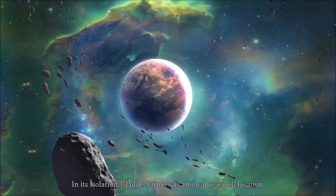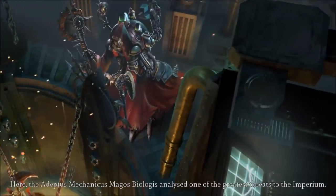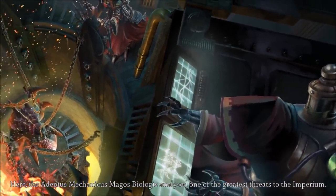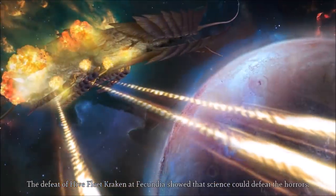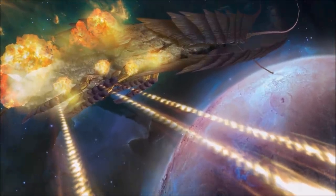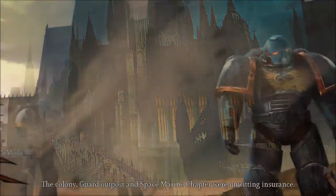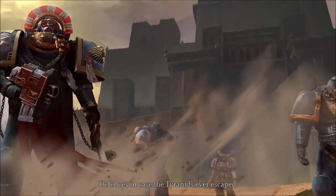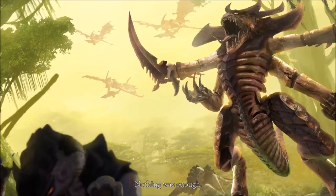In its isolation, Gladius Prime was an ideal research location. Here, the Adeptus Mechanicus Magus Biologus analyzed one of the greatest threats to the Imperium - the Tyranids. The defeat of High Fleet Kraken at Fagundia showed that science could defeat the horrors. The Colony, Guard Outpost, and Space Marine Chapter were unwitting insurances, defenses in case the Tyranids ever escaped. When the day came, they weren't enough. Nothing was enough.